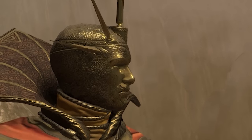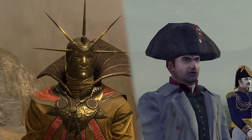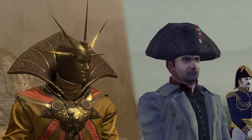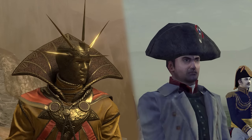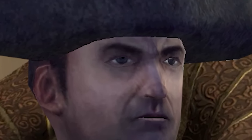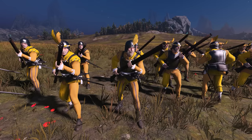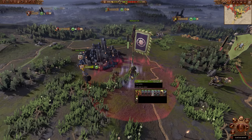Did you know that if you peeled off the gold from Balthazar Gelt's face, you would reveal Napoleon Bonaparte under there? They both have the same circumference headwear — concrete evidence of them being the same person. So come with me as we play a Gelt campaign as his true form with nothing but guns, cavalry, and cannons, using a few Napoleonic tactics along the way.